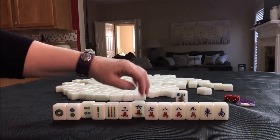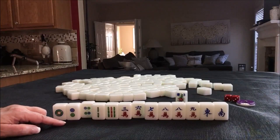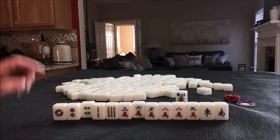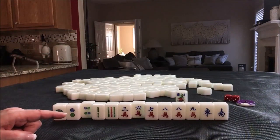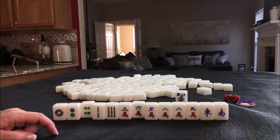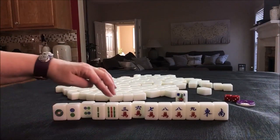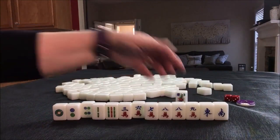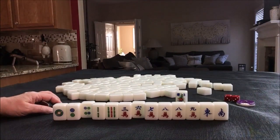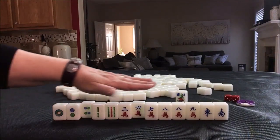We have seven, eight, nine. It is the west round and we're in west seat, but those winds will not bring extra score. Maybe hold the upper numbers and see if we can draw into some pure double chow — maybe with cracks. Pure double chow is one fan. We do have outside tiles: one, two, three, seven, eight, nine.